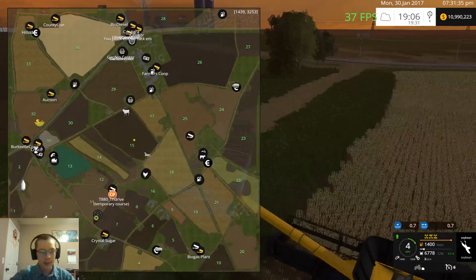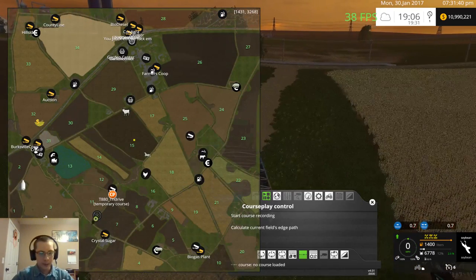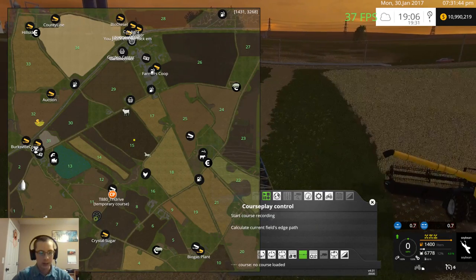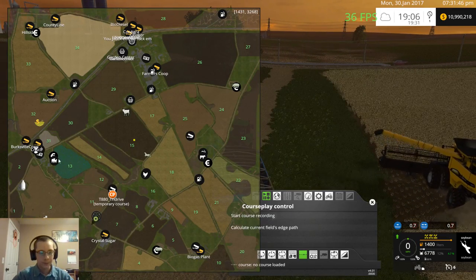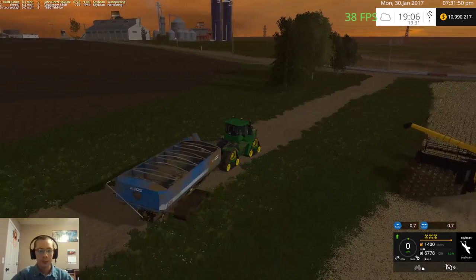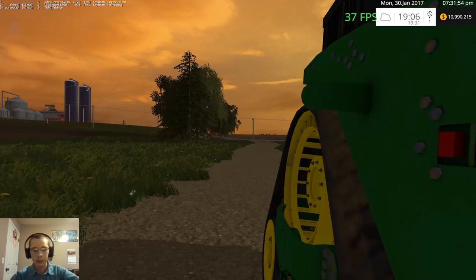Down here is a farm with a silage pit in it — I'm not sure what that is. There's a lot of buyable objects on here. The map buyable objects are always fun; you can do so much with it.